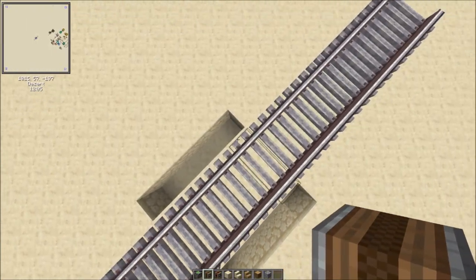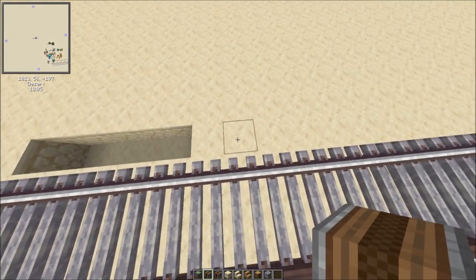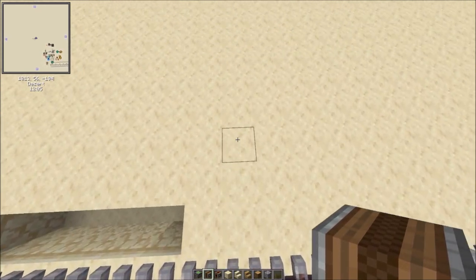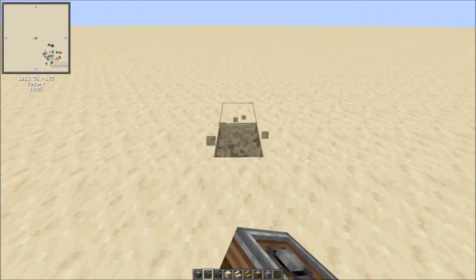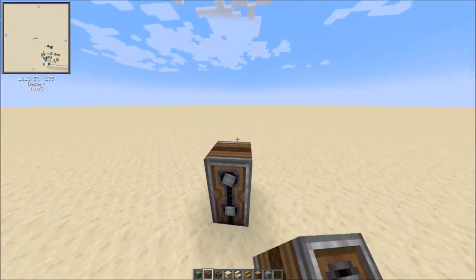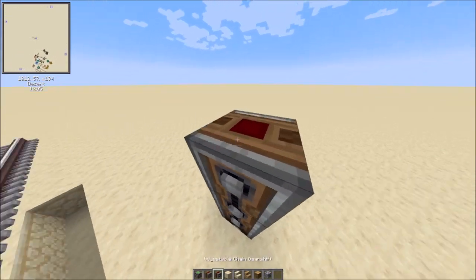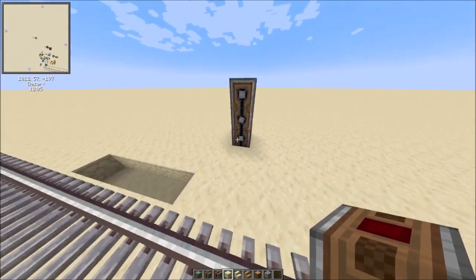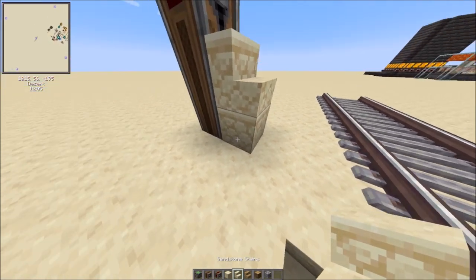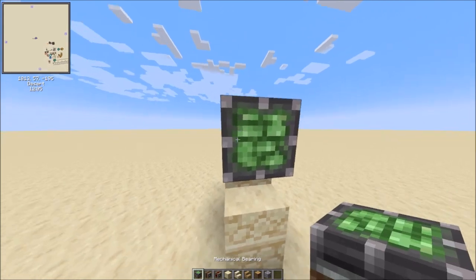I'm going for a sort of village vibe — like a plains village vibe — so cobblestone and oak stuff. What you're going to do is go two away from the farthest point on your path, and then four away from the track. Place a hole there, then place your encased chain drive. Place two more on top, then your adjustable chain gear shift. This is optional — you can just use an encased chain drive. I just like to have it in case the gates mess up, which they often do.